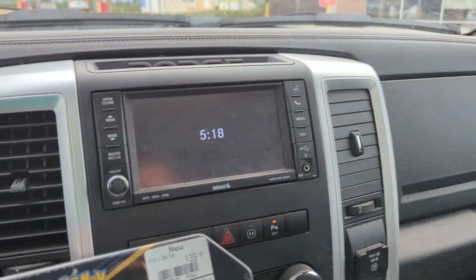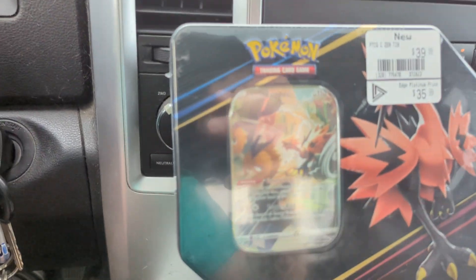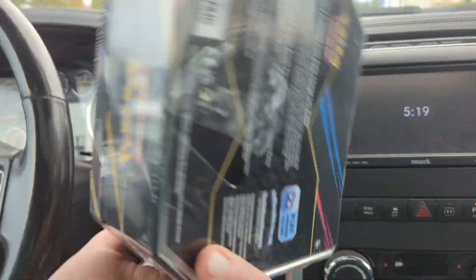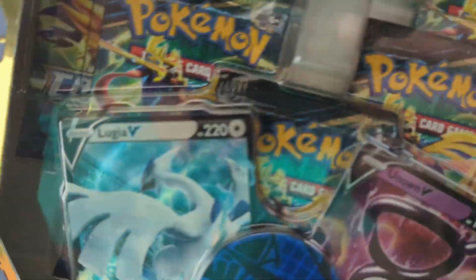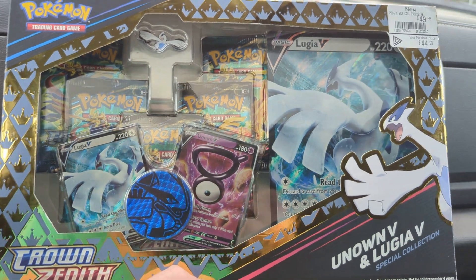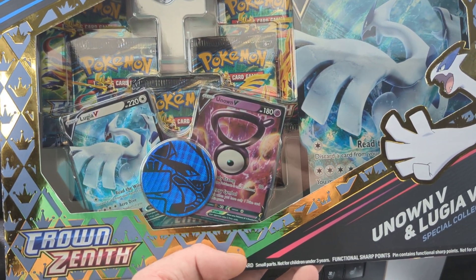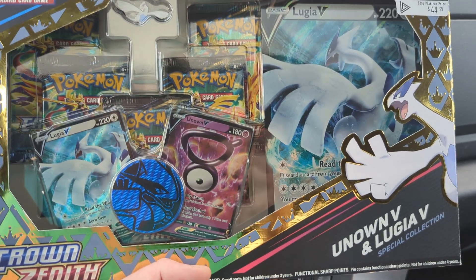All right everybody, so I just went in. I got myself some Crown Zenith stuff because I haven't really opened too much of it. These things are so expensive up here in Canada - $36 for this one tin, kind of expensive, but there better be something good in it. And then I got the Lugia with the Unknown. So we're gonna go home, crack these bad boys - maybe crack the Lugia for now and save the Zapdos tin for another video.